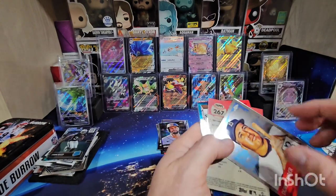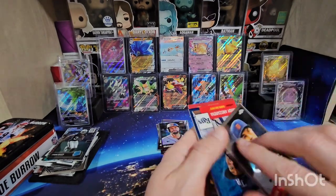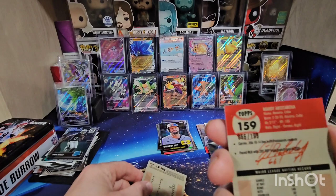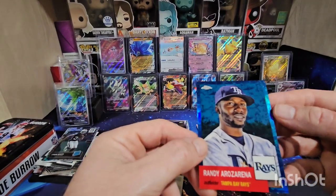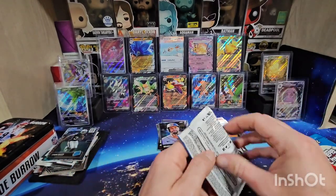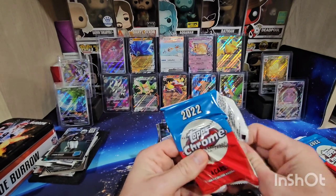There's Duke Snider, Tarik Skubal, and that is Randy Rosarinha — numbered out of 199. It's a good looking parallel. And there's George Kirby rookie card — our first numbered hit out of this box. Not too bad.